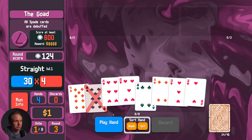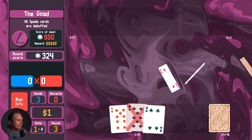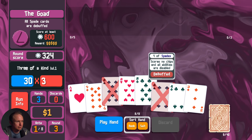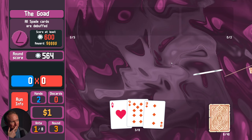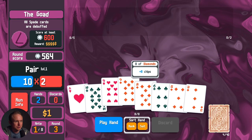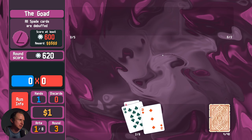Yeah, we have a straight. Full house where many of the cards don't work. Maybe. It looks like we're going to make it, which is somewhat miraculous. It goes to show the power of hand size.